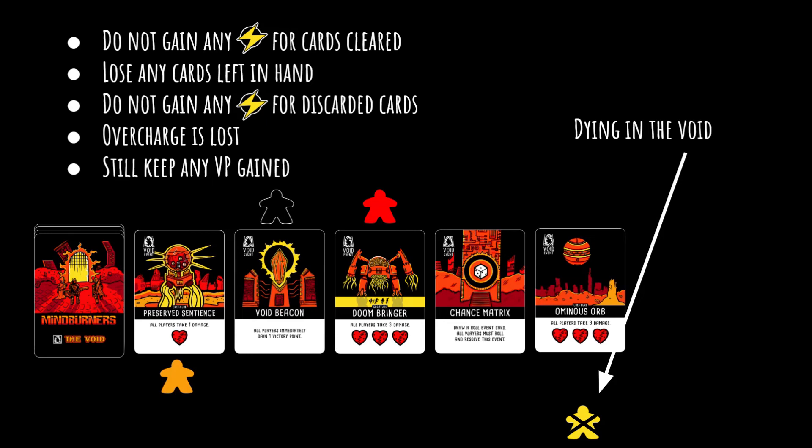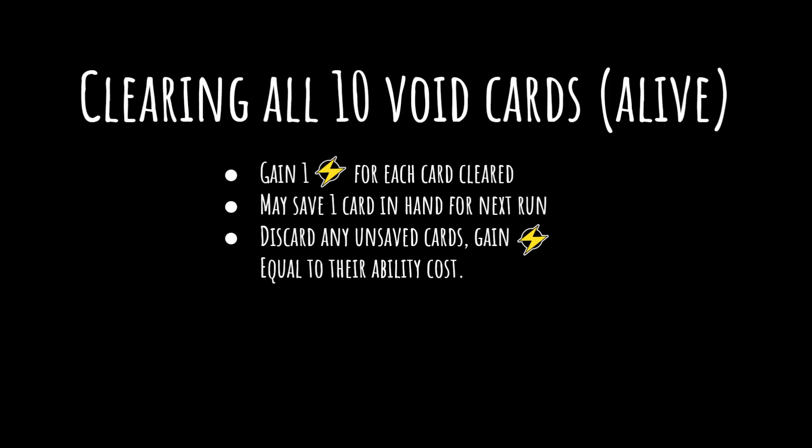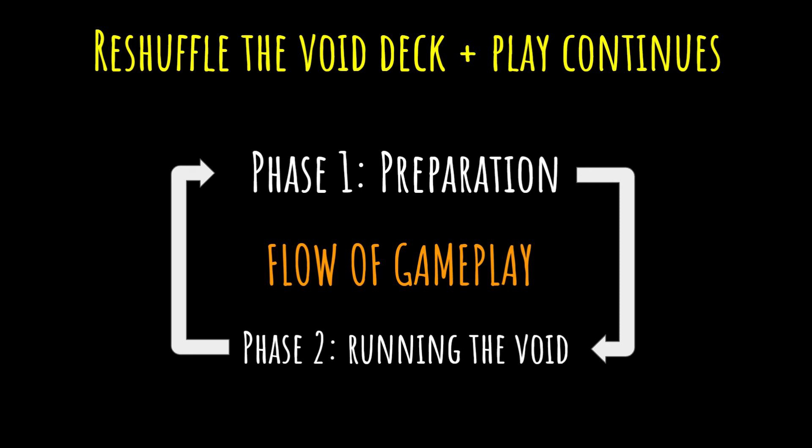If you are able to clear all ten void cards successfully without dying, you gain all of the perks of leaving the void alive, plus two extra victory points. Once the current void run is over and all living players have banked their energy and everything else is resolved, remove all tokens, reshuffle the void event deck, and return to the preparation phase to get ready for a new run. You'll keep running the void using this cycle until a player reaches ten victory points, which triggers the end of the game. Note that the void event deck is the only deck reshuffled every round — the other decks should only be reshuffled when they actually run out.